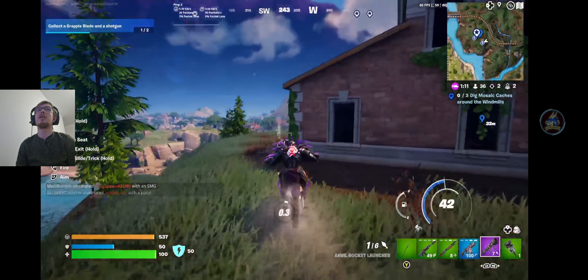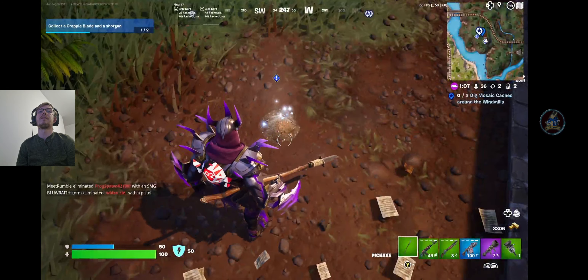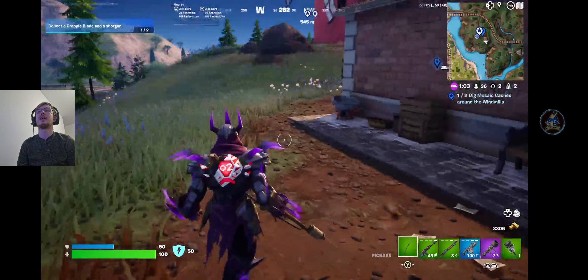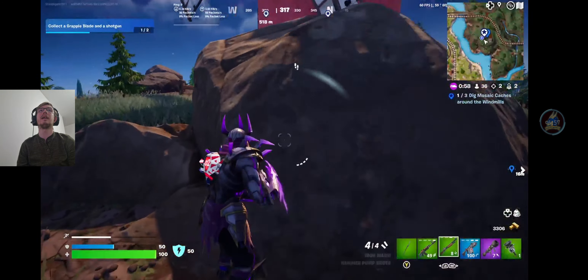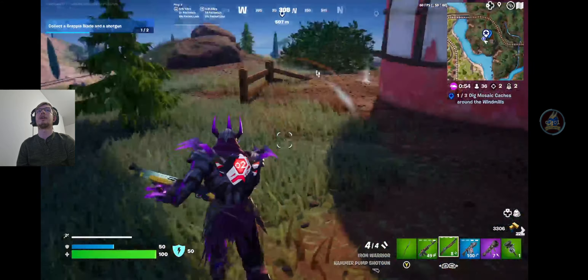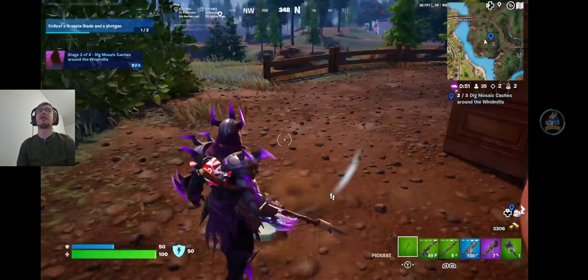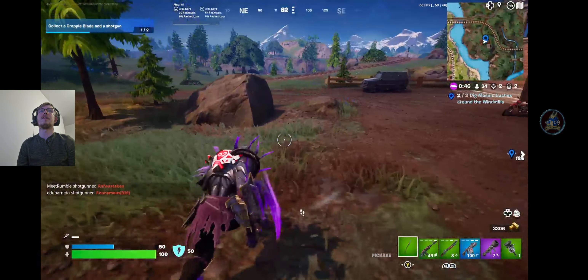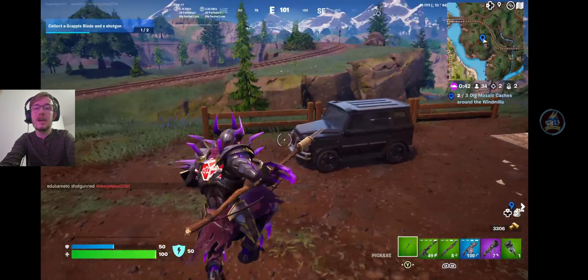Here we are coming up to the mosaic caches at one of the windmills. As you can see, they are fairly straightforward - just little caches on the ground that look like a little mound of dirt, and you dig them up. Unfortunately, it does seem there are only two at this windmill, so it looks like you might have to go to more than one windmill. But all in all, fairly simple for stage two.